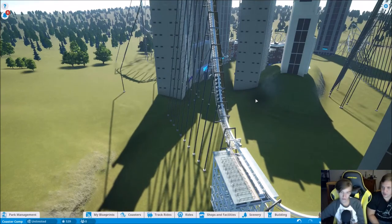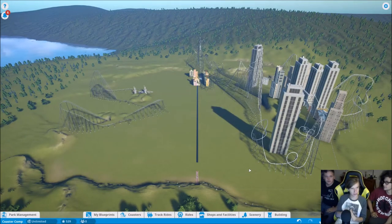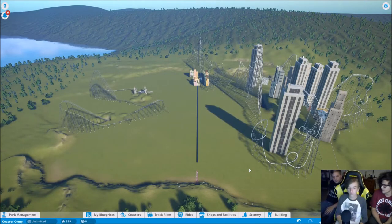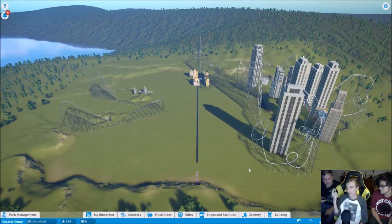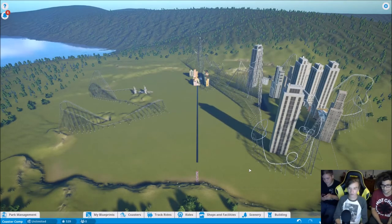All roller coasters have now been judged and scores are in. The first coaster scored 11. Ryan's coaster also scored 11. Jacob's coaster scored 17. Jacob wins the competition.